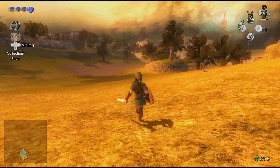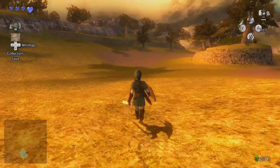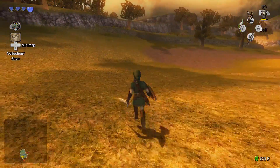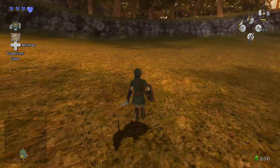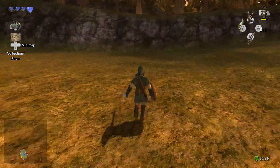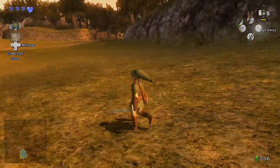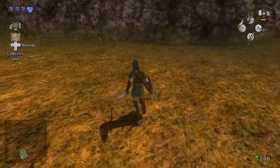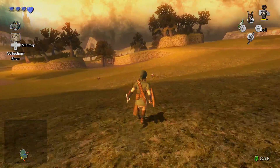I gotta say, it feels like when I hold up on the control stick, it feels like Link turns to the left a little bit. Because he does. I guess it's possible that I'm not holding straight up, but... I'm holding straight up here, and it just doesn't feel right.